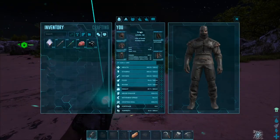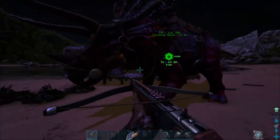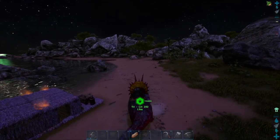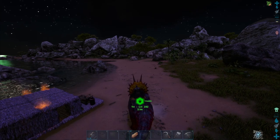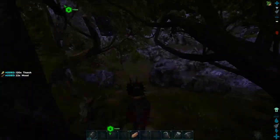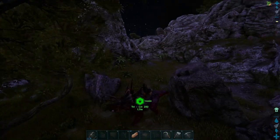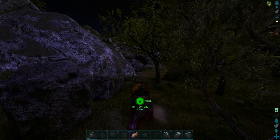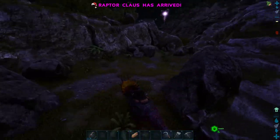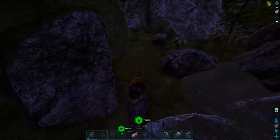Oh, we leveled! We're level 32 — so close to level 38 to craft the pteranodon saddle so we can finally ride our boy. We're gonna take a little adventure out here because I need to mine the rest of that metal and possibly find another metal node. We're gonna need a lot of metal, maybe even more once we get on our pteranodon. Now I'm lost — I think it was over here. Hello raptor claws — if you could just drop something next to me, that'd be nice.